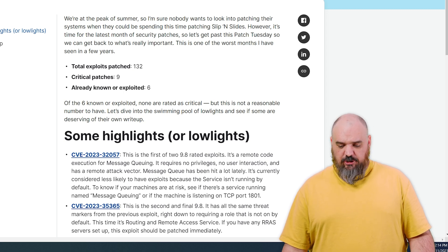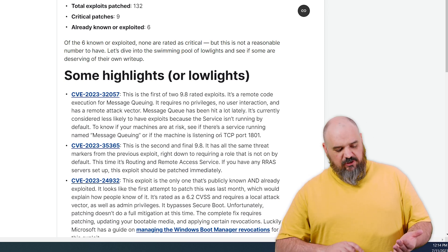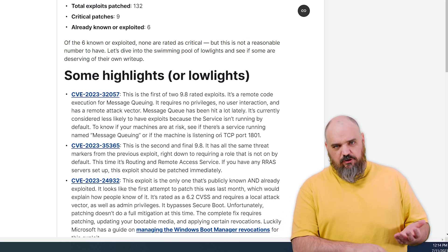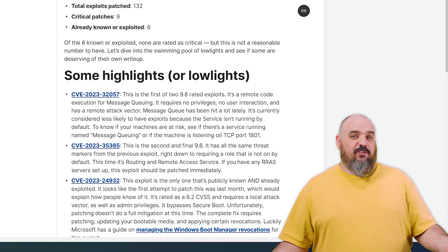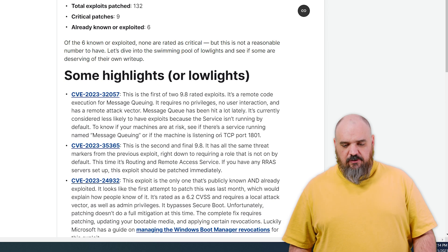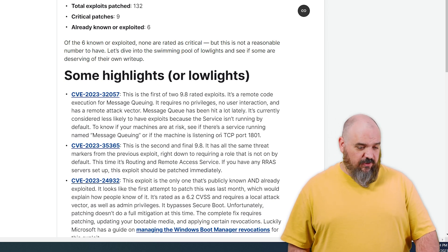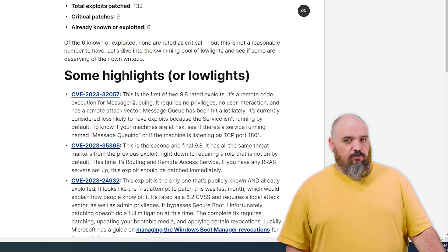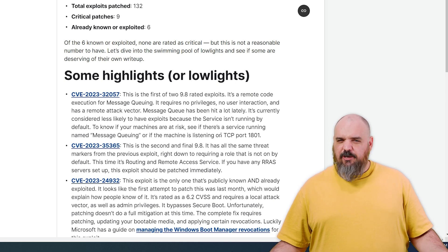For the other 9.8, this one is CVE-2023-35365. All the same threats: network, no user interaction, no privileges required. But this one is basically the RAS, the remote access server. If you're not using that, it is another one that's not on by default — you're safe. If you have systems using the remote access server, then you probably need to patch sooner than later.